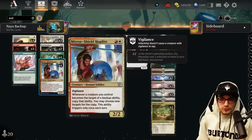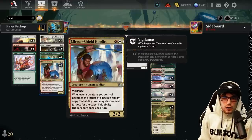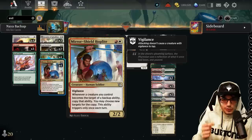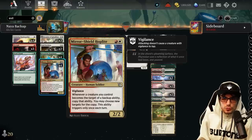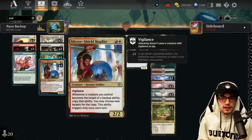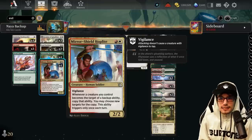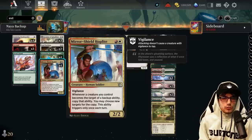The Mirror Shield Hoplite for two mana — one red, one white — is a 2/2 Human Soldier. That Soldier creature type is really important. Whenever a creature you control becomes the target of a Backup ability, copy that ability. You may choose new targets for the copy, and this ability triggers only once each turn. It's absolutely phenomenal — a non-legendary card that stacks, and really what the whole deck is built around.